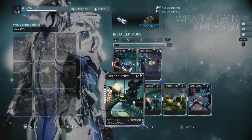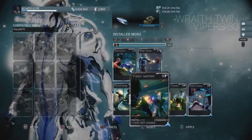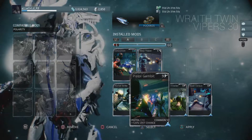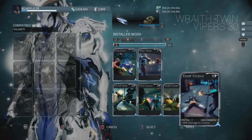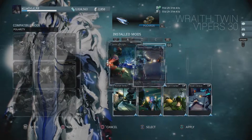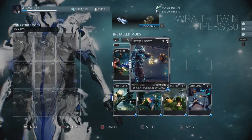For this first build I've used some common mods that most everyone should have. Use your Hornet Strike and take it all the way up if you can. This weapon has great crit chance so use a Pistol Gambit — it should bring it up to about 35%. Use your Target Cracker to increase the crit damage, and since it's such a good Corpus weapon, use your Expel Corpus. To complement your Expel mod, use a Convulsion and a Deep Freeze for magnetic damage.